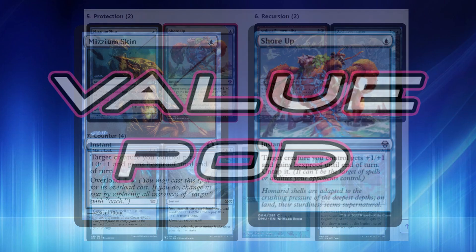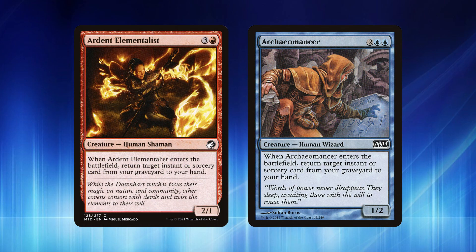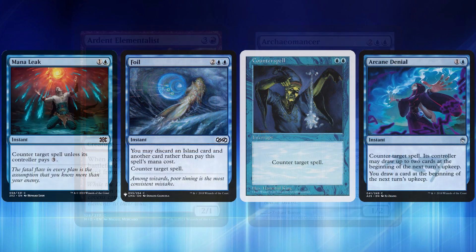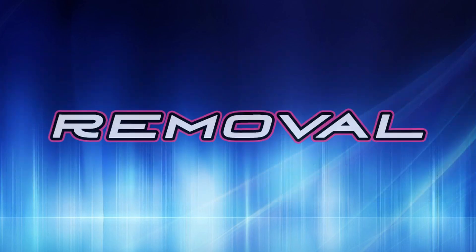For protection we have Mizzium Skin for a single blue, giving a creature +0/+1 and hexproof — or you can overload it for one and a blue. Shore Up is a great new card that gives a target creature +1/+1, hexproof, and untaps it for a single blue. For recursion we have Ardent Elementalist and Caomancer, each costing four — when they enter the battlefield you return an instant or sorcery from your graveyard to your hand. For counterspells we have Mana Leak, Foil, Counterspell, and Arcane Denial — all great options for the Pauper format to help you control the board state.